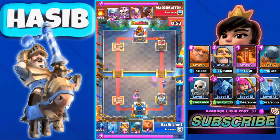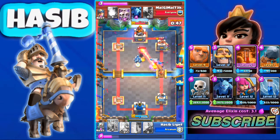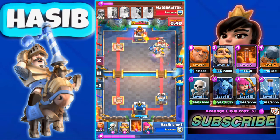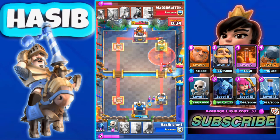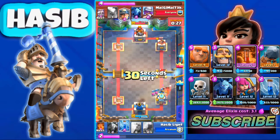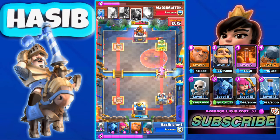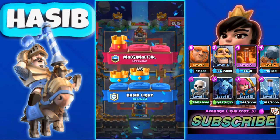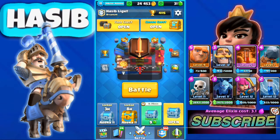He uses Miner to take out our Archers. We go aggressive again with Giant and Battle Ram. We Zap the Skeleton Army and the Inferno Tower. Our Battle Ram hits the tower and his tower is almost done. We use Poison to take his tower down. He uses Hog Rider and we use Knight and Archers to deal with it, then use Poison to finish — that's a pretty good battle.